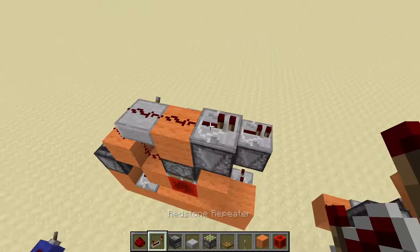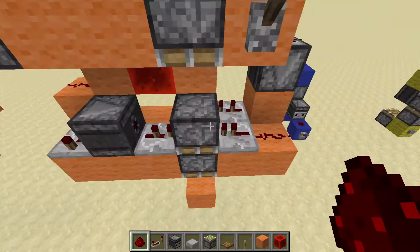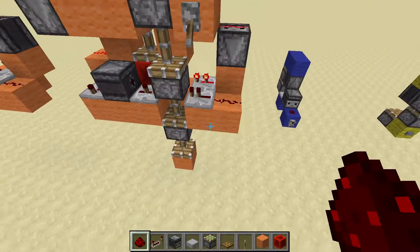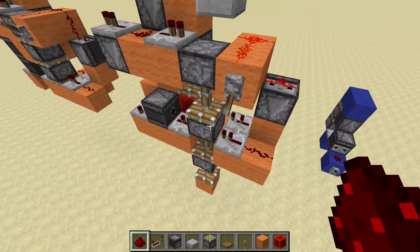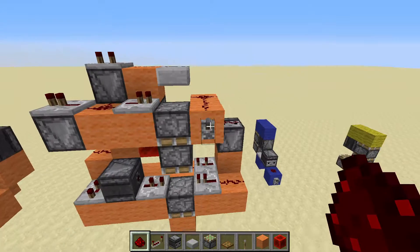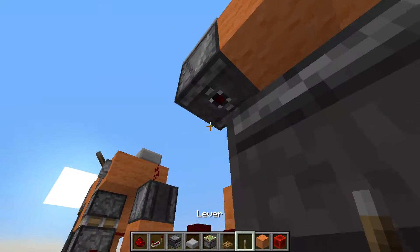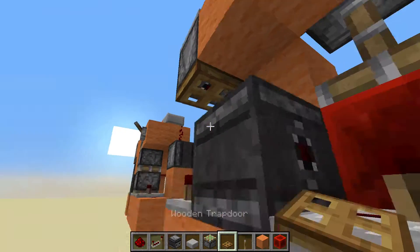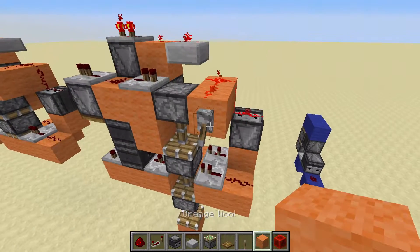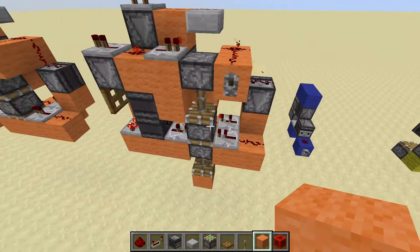Set to two ticks, and you put redstone right there. Oh yeah, I forgot one thing — you put your trap door here and an observer here and a block on that face. Now you have the full extension and retraction.